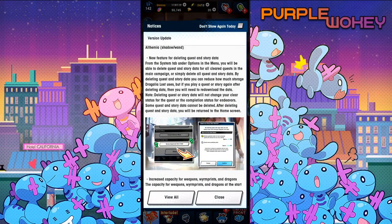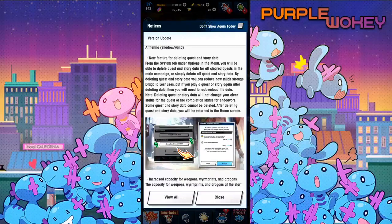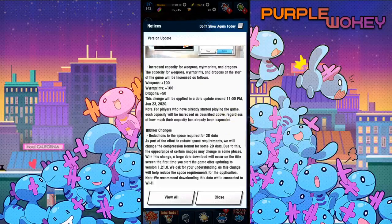New feature for deleting quests and story data. From the system tab under options in the menu, you will be able to delete quests and story data from all cleared quests in the game campaign, or simply delete all quests and story data. By deleting quests and story data, you can reduce how much storage your Dragalia Lost uses. But if you play a quest or story again after deleting data, you will need to re-download the data. Note: deleting quests or story data will not change your clear status for the quest or the completion status for endeavors. Some quests and story data cannot be deleted. That's good, because Dragalia is stupid big — it's a stupid big file size, so I'll definitely do that when I get the option.